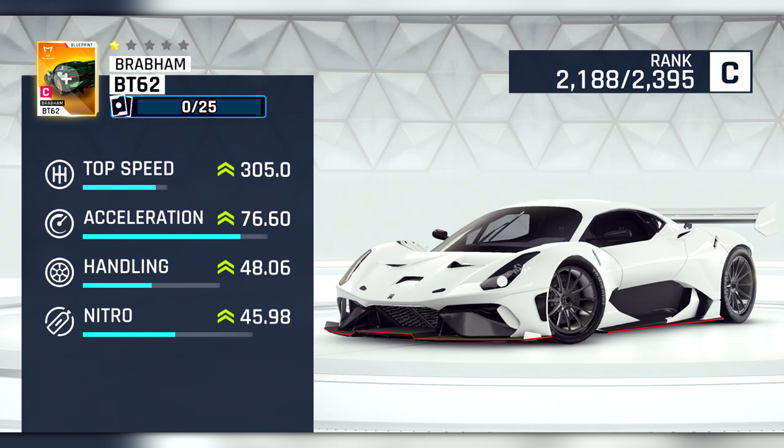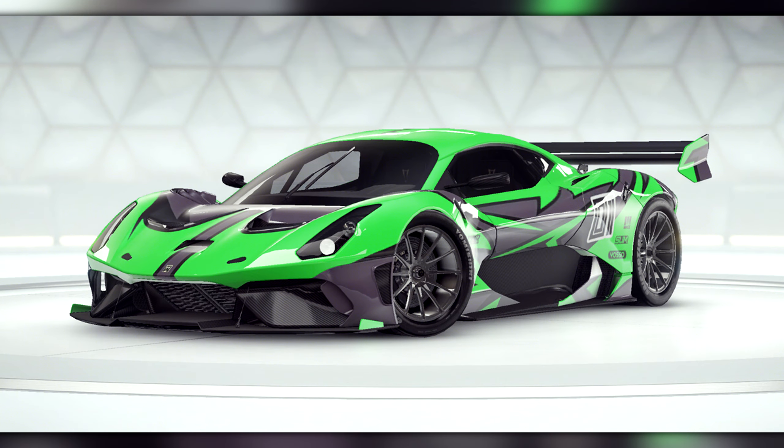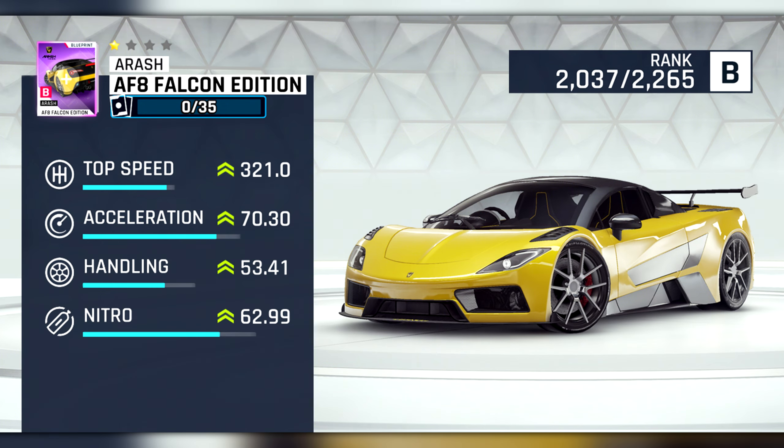Our next new car is also in C-Class, and is the Brabham BT62. This car has the exact same top speed at max as the Ferrari 599XX EVO, slightly worse handling, but slightly better nitro and acceleration. If the drifting radius and speed is not too much worse than that of the 599XX EVO, this could definitely be a new contender for king of Class C on some tracks. You'll be able to obtain this car in the new Looper Grand Prix, which I will talk more about later.